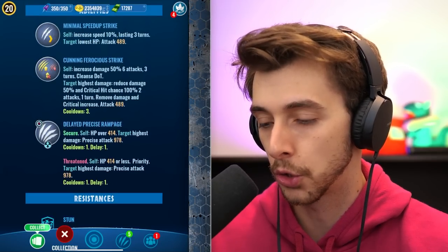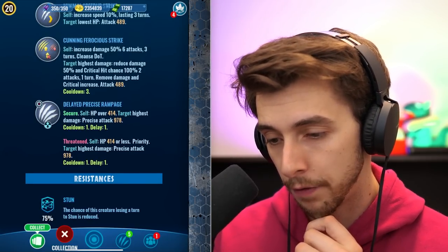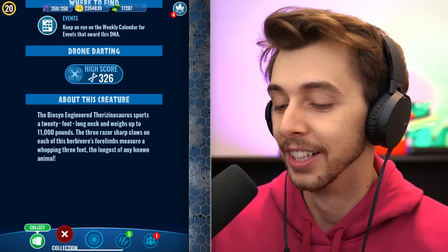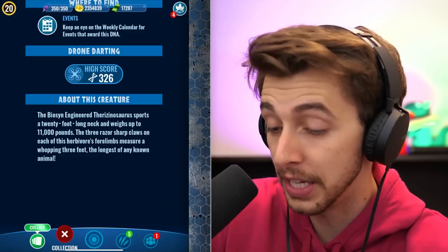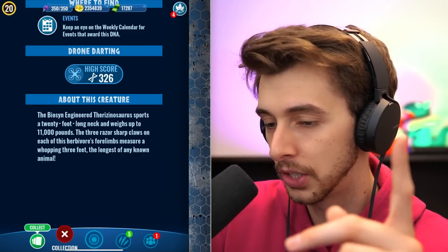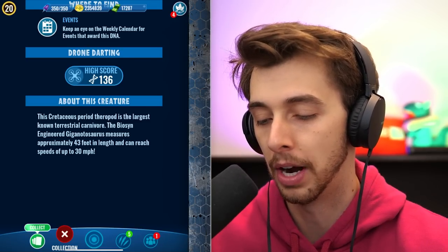So here is the Biosyn Therizinosaurus. I think I mentioned how maybe Ludia had talks with Universal about Therizinosaurus and Giga coming to the game — that's why they didn't put it in, but they put in Pyro Raptor. It has Cunning, Ferocious strike — that's a new thing — minimal and delayed precise rampage because it's delayed. The three razor sharp claws on each of this herbivore's forelimbs measure a whopping three feet — the longest of any known animal. Also, Giganotosaurus measures approximately 43 feet in length and can reach speeds of up to 30 miles per hour.